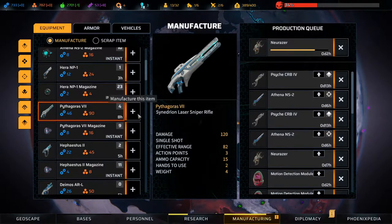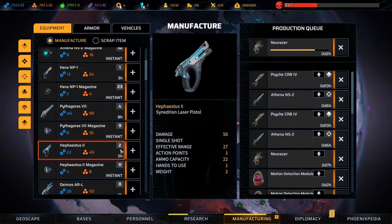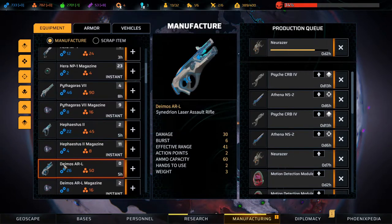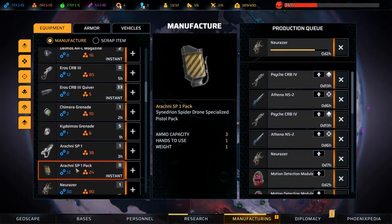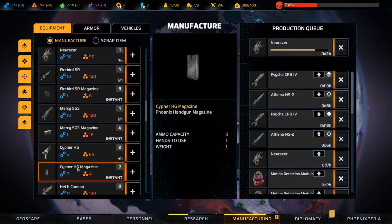We have the Cyclops which is 130 damage but only 51 range - I think I like the laser guys. Let's make a couple of them. I already have two and I think I'm good with what we've got.